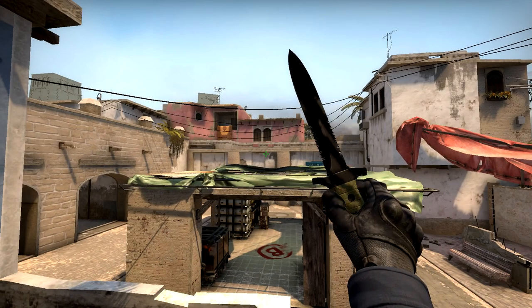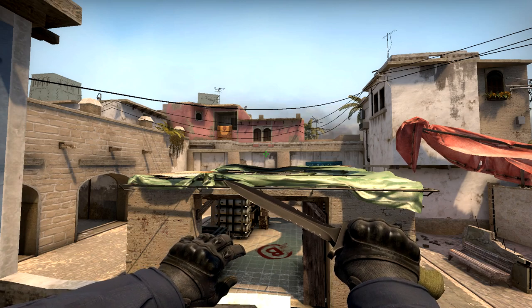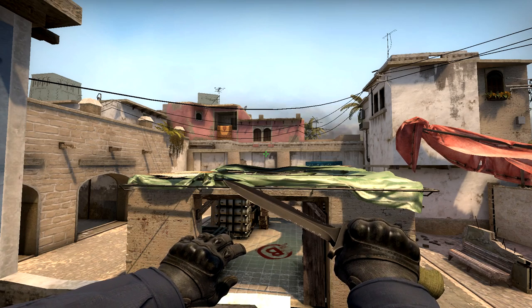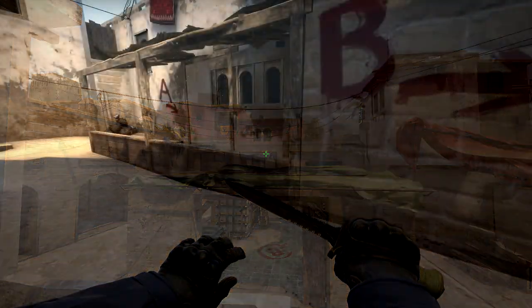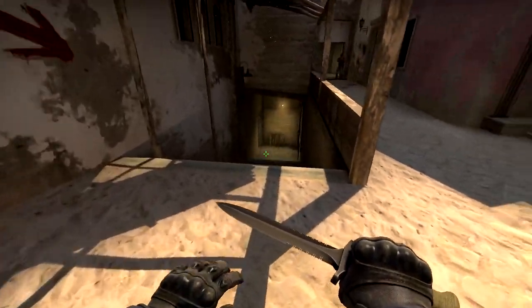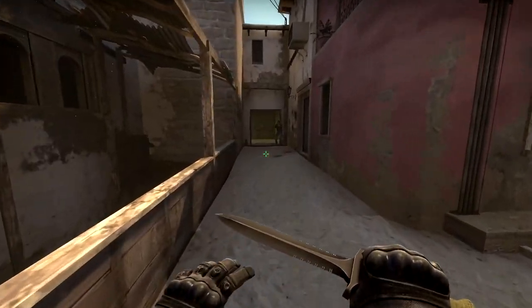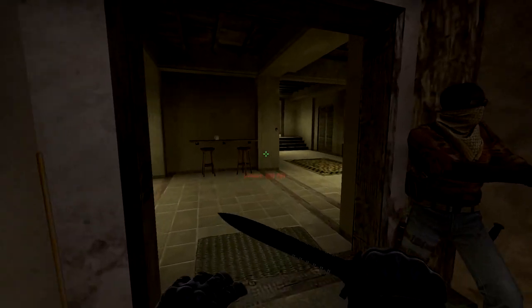In my opinion, it is one of the best spots on Mirage — if not the best one. It's insanely useful, and I'm pretty sure that you didn't know about this spot, guys. So let me just demonstrate a B push. I have three bots right now — here's one going under, here's someone pushing B, and here's another one pushing B. Let's give that a try.